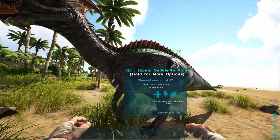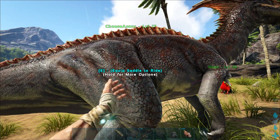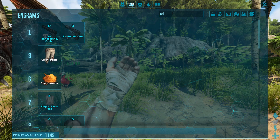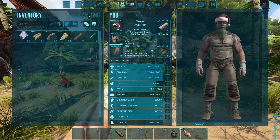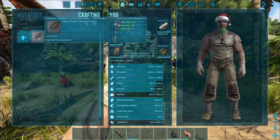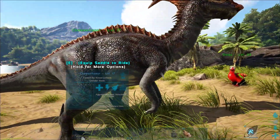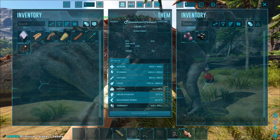He's not going to be amazing — don't use him to fight anything. But he's going to mean you don't have to gather berries by hand, which is really great. To ride him, you need to craft a saddle. Go into your engrams, look for Parasaur Saddle, click to learn the engram, then go into crafting, click Saddles, and select Parasaur Saddle. It takes 50 fiber, 80 hide, and 15 wood — all easy to get. For hide, kill Dodos and harvest them with your axe.